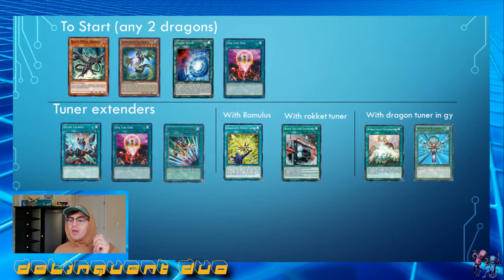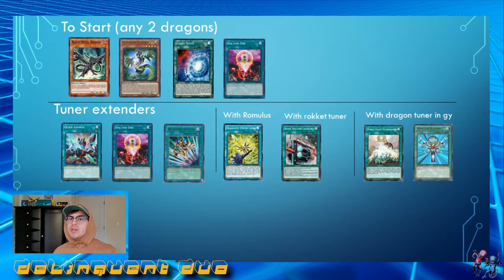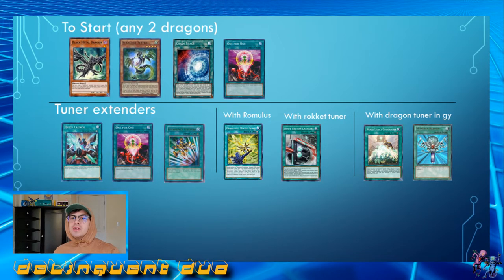Be on the lookout when you guys are playing your Dragon Link deck. If you open any of these cards in your hand, you're going to know that you can play through a certain amount of hand traps. Sequence your plays that way, and then I'll show you guys how I do it in the test hands coming up right now.